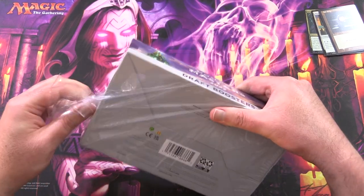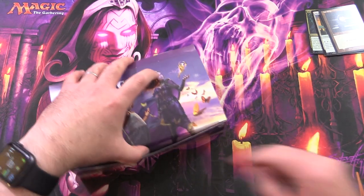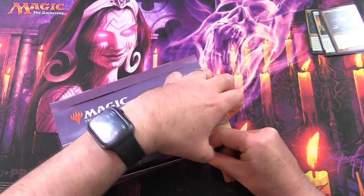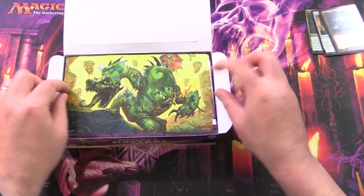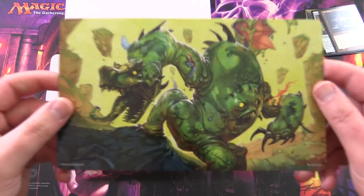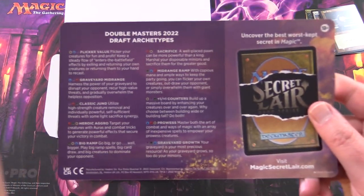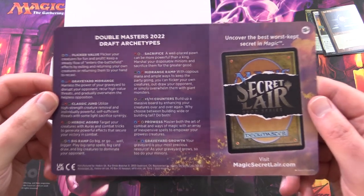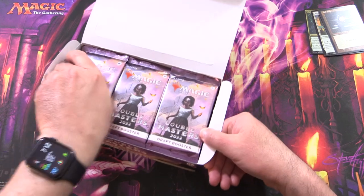If you're familiar with Double Masters, you get two rares or Mythics and two foils per pack. This set is crammed with insane value. On the other side of the box card are draft archetypes, in case you were actually drafting this set instead of just cracking the packs.